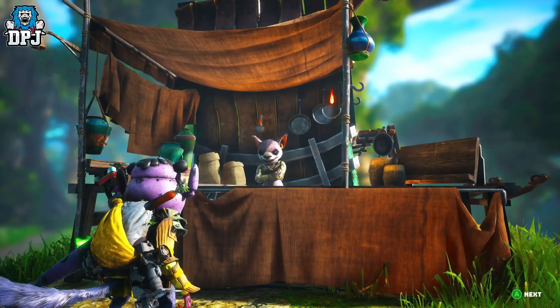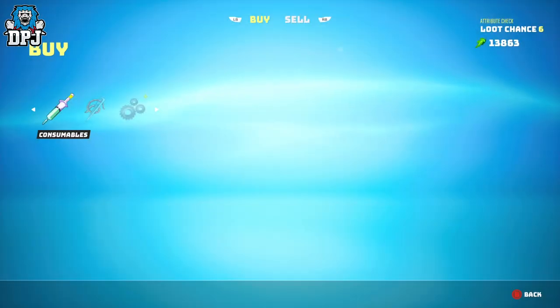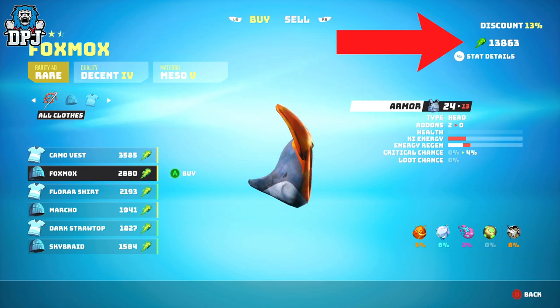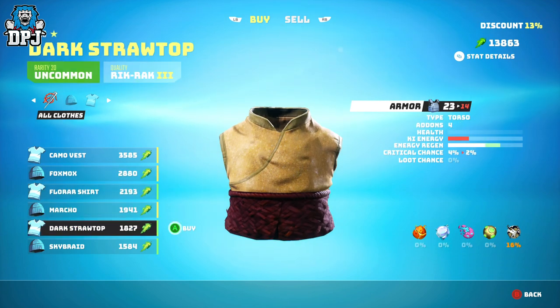On to the currency — the currency in this game is called green. It can be used to purchase things you need within the game, from health packs and weapon parts to armor and more. The more you have, the better obviously.